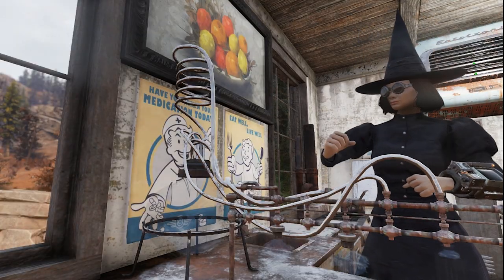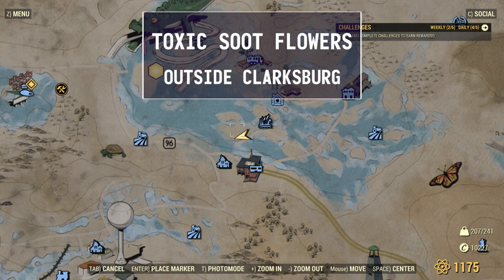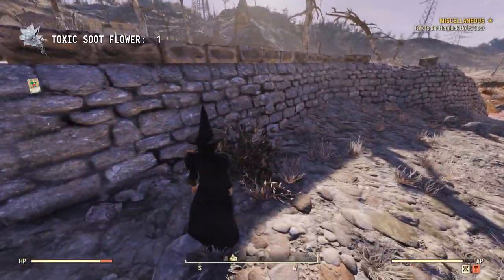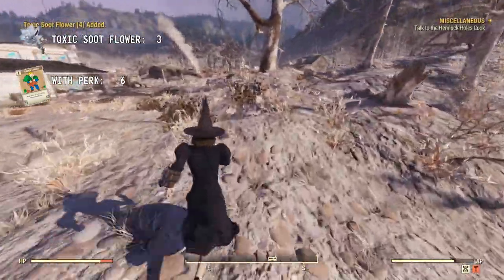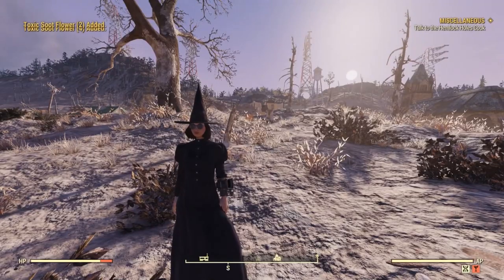But if you're like me, what you really want all that goo for is chem crafting. In order to make psycho with it, you're also going to need toxic soot flour. A quick and easy spot to get a lot is just outside of Clarksburg. From here on the map, there's a plant on the other side of this wall. One — back up and towards the southeast — two, three, four, five, six, seven, and eight. There's plenty more around, but this will get us started.